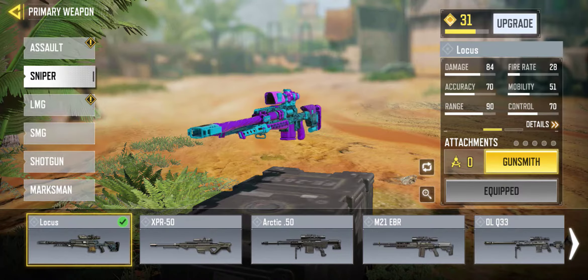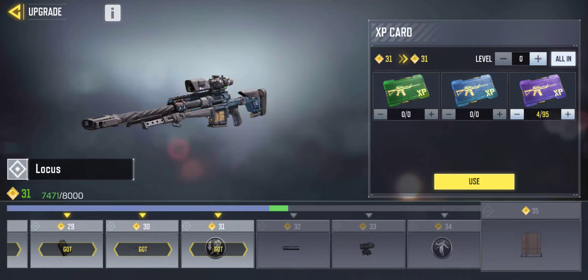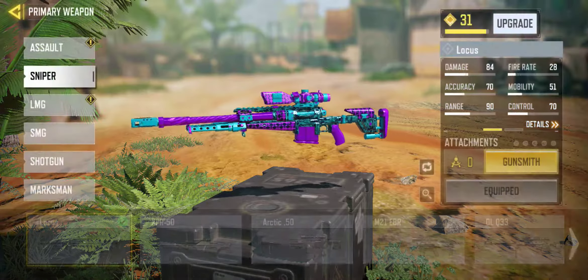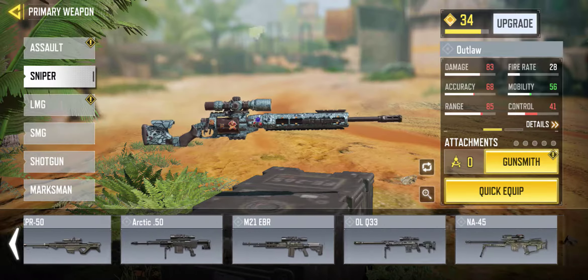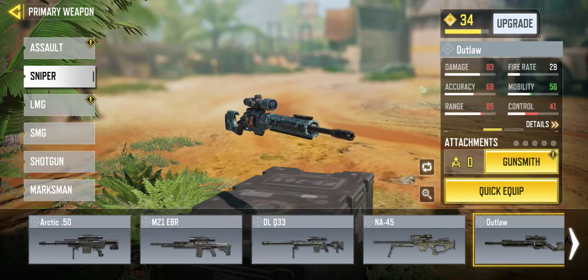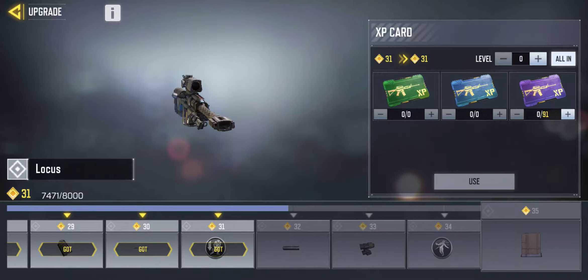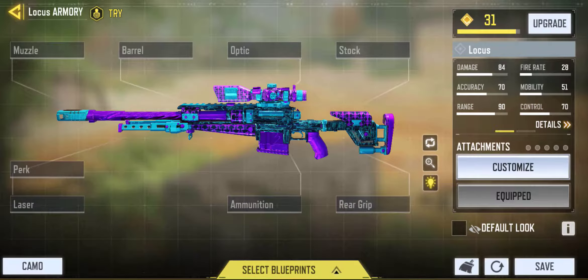So this is the Locus, as you guys can see — currently at level 31. I'm not playing with the Locus every single day because I'm currently upgrading the Outlaw, one of the best guns as well. I've made a video about the Outlaw too, so please go check it out. The Outlaw is at level 34 and the Locus is at level 35. This gun only has 34 levels so I'm going to max it out real soon.